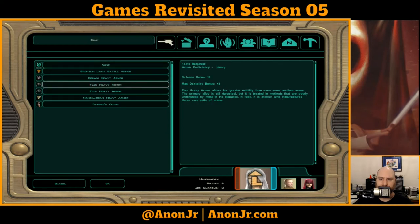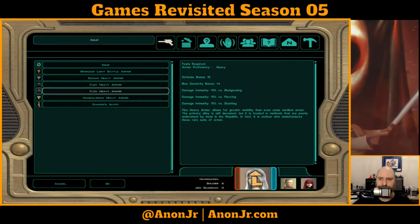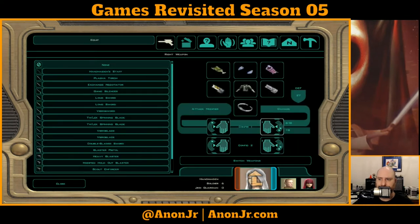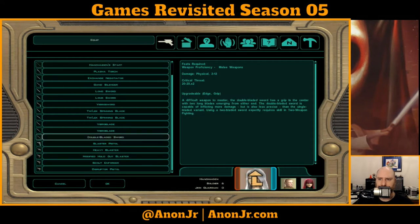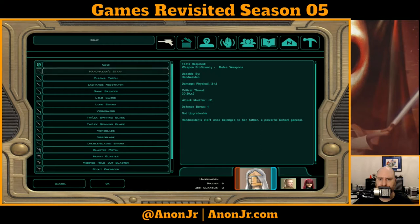One of these is the upgraded armor — with a bump to max dex bonus and damage immunity. And the Handmaiden staff does 2-12 damage. I need to find her a better weapon too, especially since it is not upgradable. We'll see if I can get the double-bladed sword or something like that.